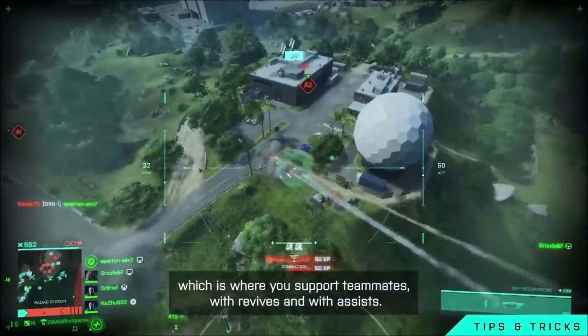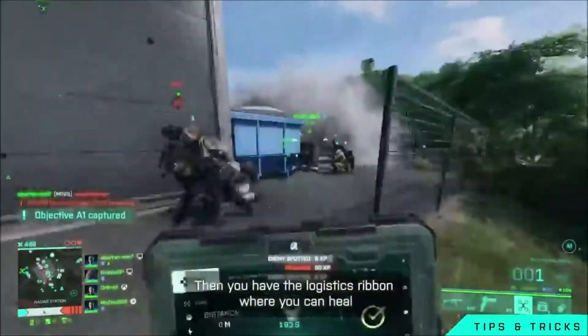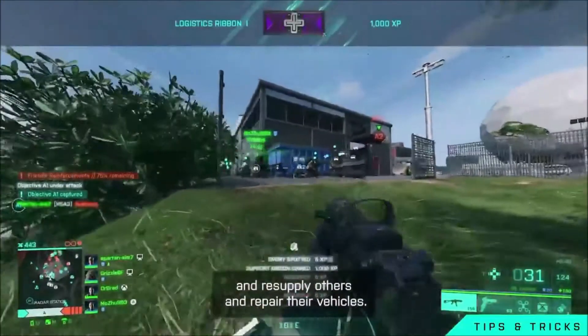Then we have the wingman ribbon, where you support teammates with revives and assists. Then you have the logistics ribbon, where you can heal and resupply others and repair their vehicles.